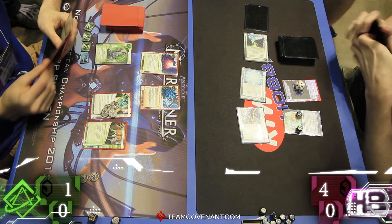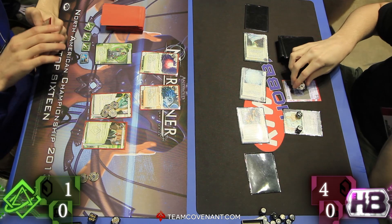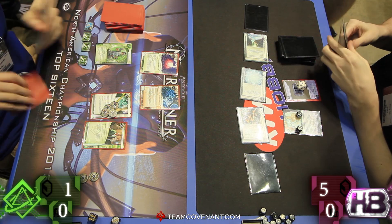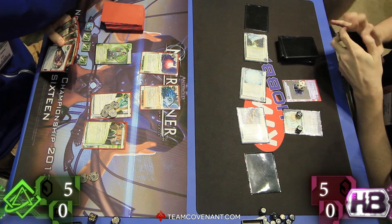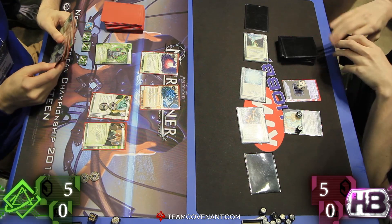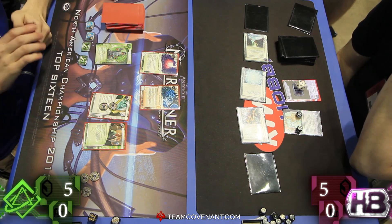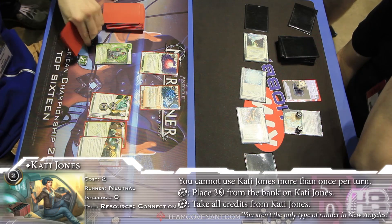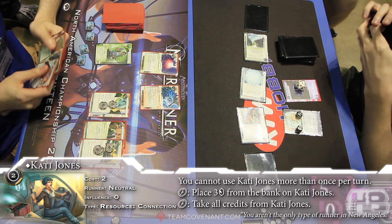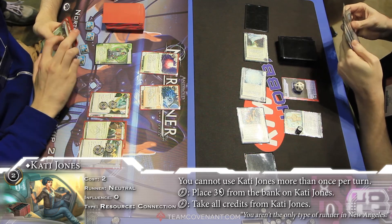No free archives run. No good R&D run. No good HQ run. And now we're just drawing. Jimmy's drawing a bunch of cards, putting ice down to gain a credit off Engineering the Future. And back over to Justin. First action, he's going to draw and gain a credit from Professional Contacts. See some Dirty Laundry in hand there. Gains his money off Daily Casts. And more Professional Contacts — Justin really one of the key players of this card. It makes a lot of sense for this deck. And then Kati comes out and gets three put on her. So the economy is flowing.